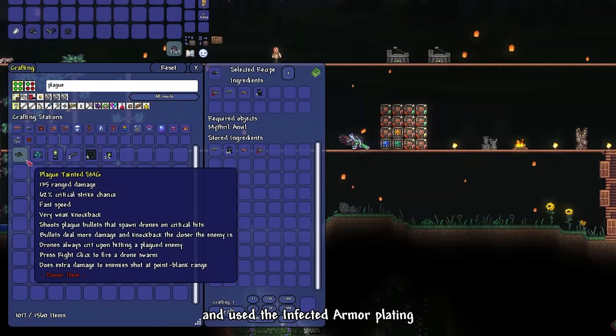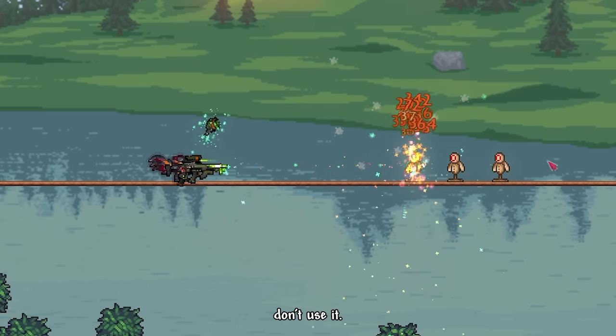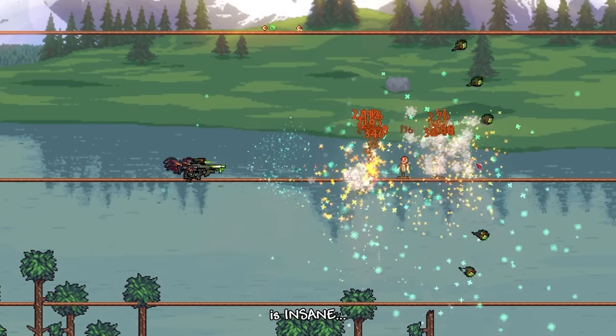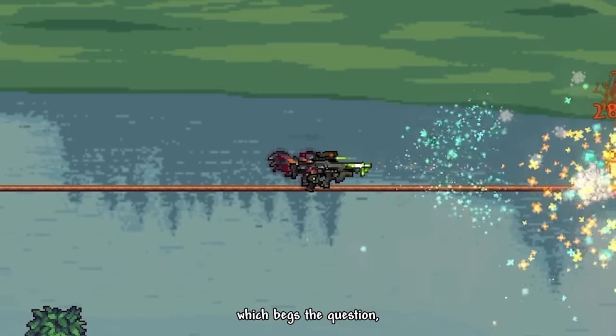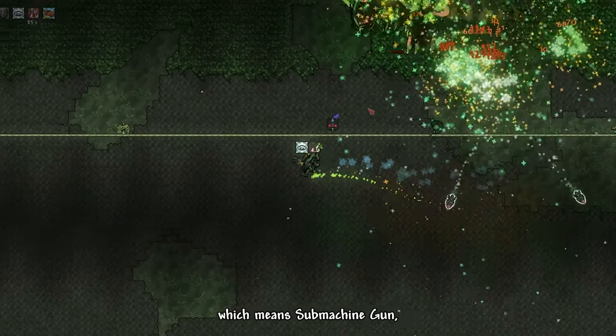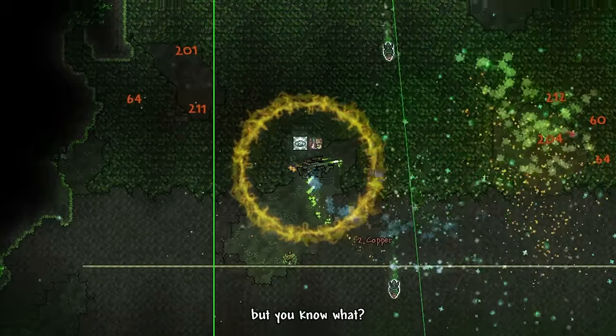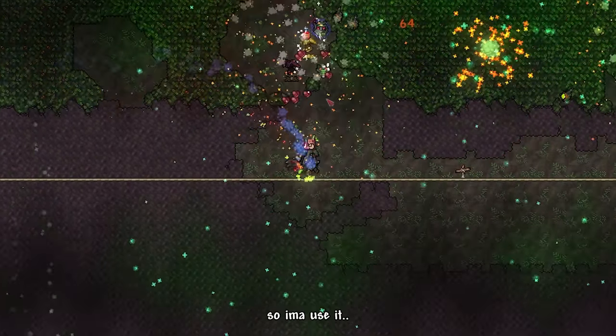I opened the treasure bag and used the Infected Armor Platings to craft a Plague-Tainted SMG. Its left click is useless — don't use it. But its right click is insane. Which begs the question: is this still considered a gun? It has SMG in its name — submachine gun — but it's also capable of shooting rockets. Who cares? It looks cool, so I might use it.